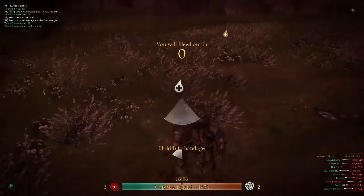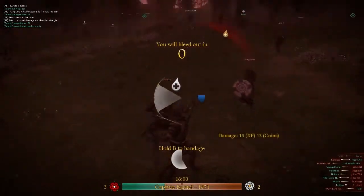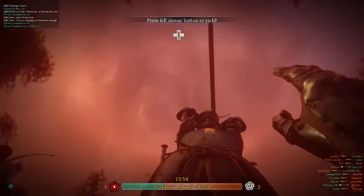Now I am bleeding, and what bleeding basically means is you have a few seconds until you bleed out. And if you bleed out, you will go unconscious. And I can be ressed - someone can come over and save me - or of course I can be executed. Just like that.